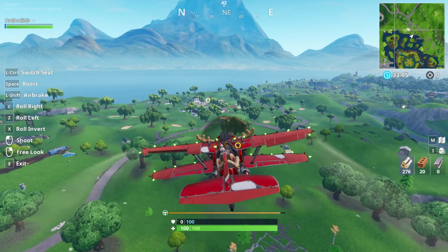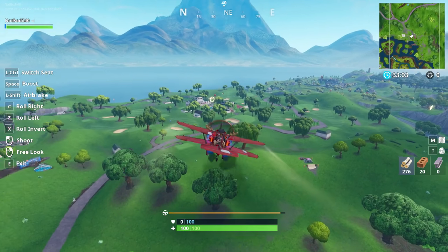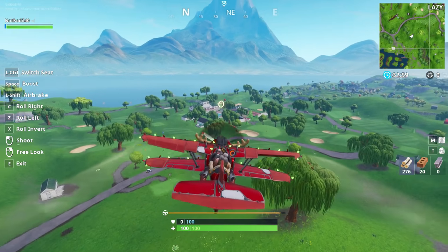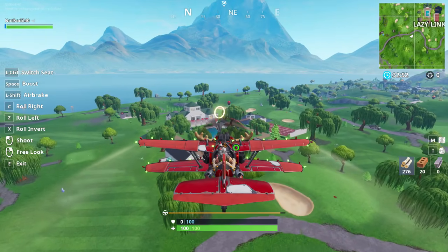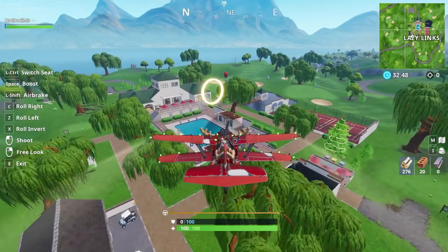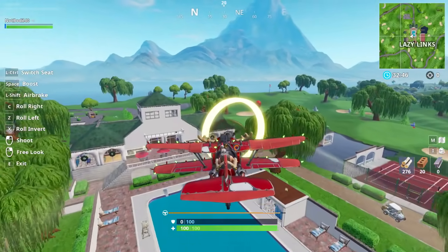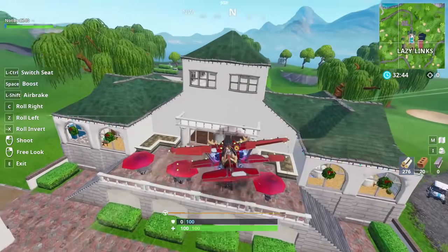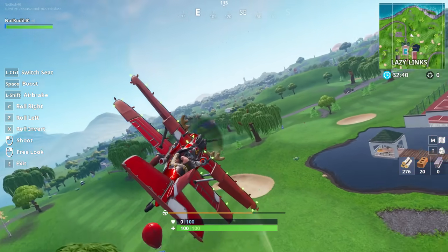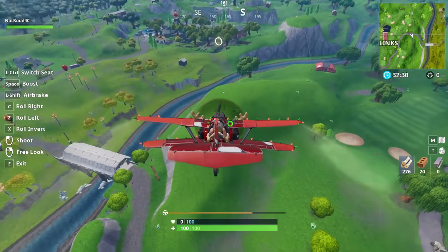Approaching location number five near Lazy Links — it's a cool spot and relatively safe from being shot down. The ring is right above the swimming pool at the Lazy Links mansion. You just hop through the ring and then move on to the next location.